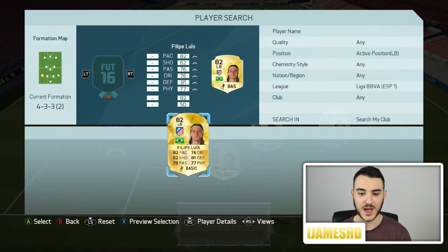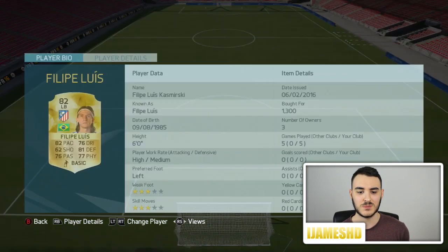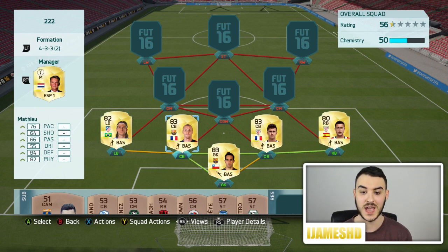To our left back, we have Felipe Luis — 82 pace, 81 defending, 77 physical. A very nice player. I bought him for 1,300, just 100 coins under the rest of the defenders. He doesn't do much wrong and he does a lot right.